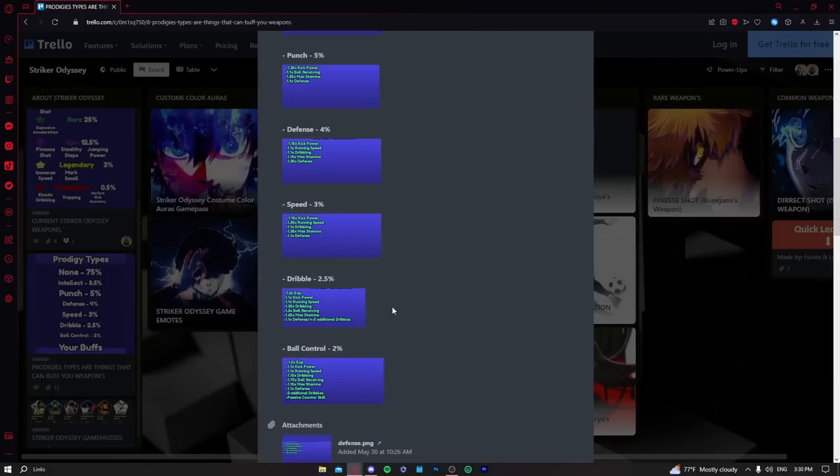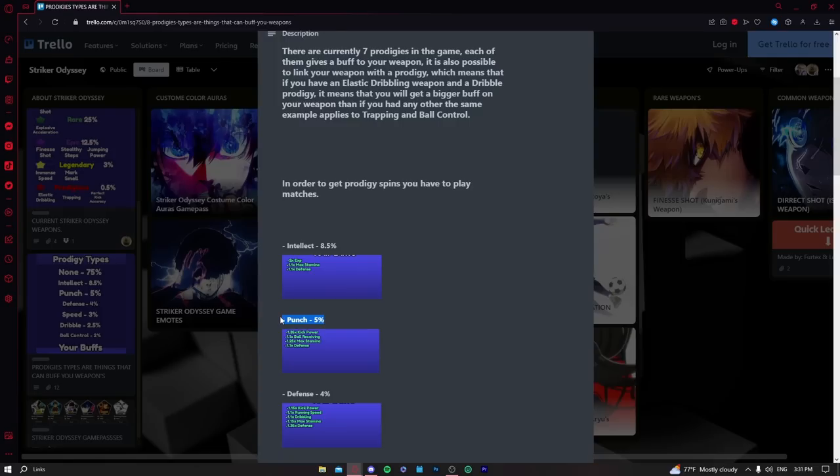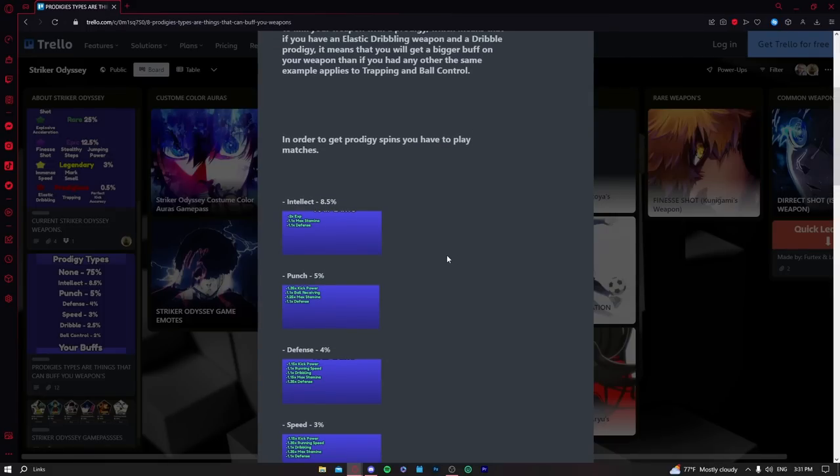Now for the prodigy types — there are seven. Intellect is pretty good for starting out, maybe until level 25 or 30, after which you only get WXP from it, so it's mainly useful for beginners. Punch is decent if you want to score more goals — you get a lot of power and some stamina — but you don't gain many stats overall. Keep it if you don't have prodigy spins or want power-based scoring.